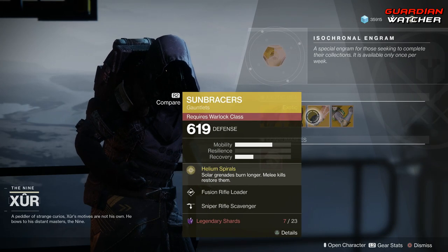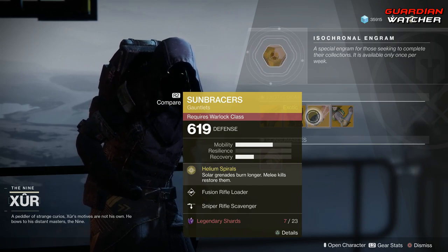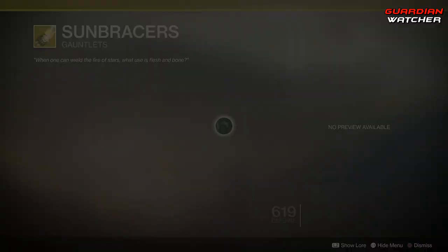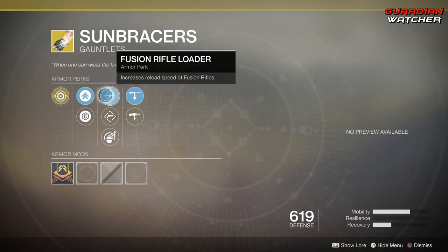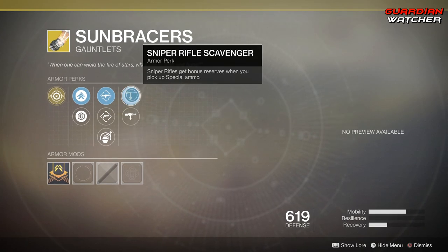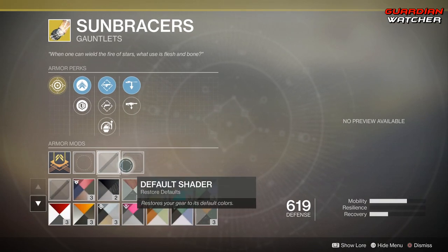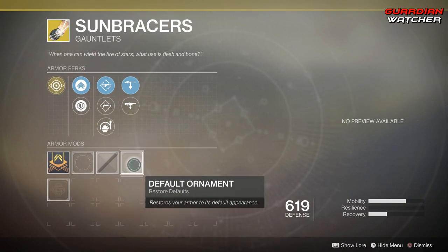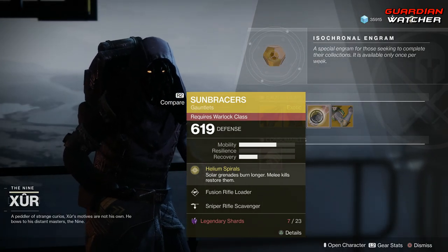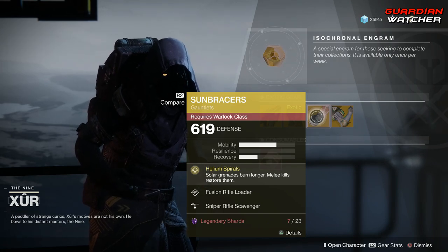Next, the Sun Bracers for the Warlock. The intrinsic perk is Helium Spirals, which means Solar Grenades burn longer and melee kills restore them. Then we have Fusion Rifle Loader, Hand Cannon Loader, Impact Induction, Sniper Rifle Scavenger, as well as Machine Gun Scavenger. This does have ornaments, but I don't actually have one unfortunately. This exotic is definitely good in both PvE and PvP, so it's definitely going to get a tier 2 in both.